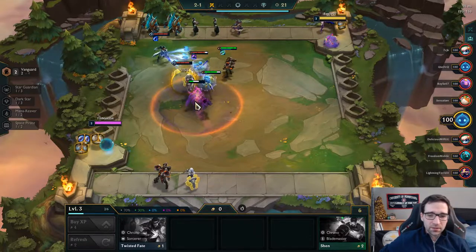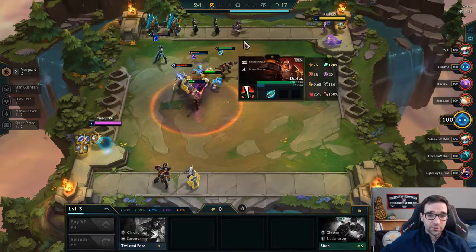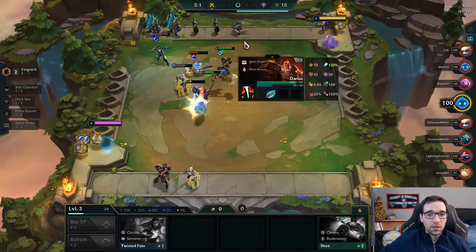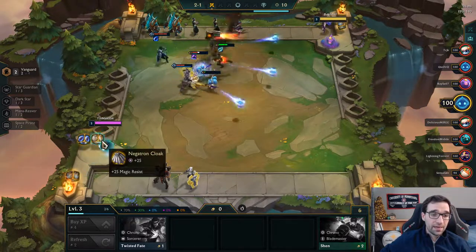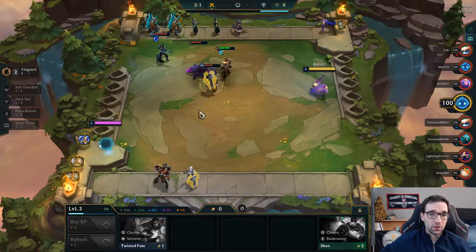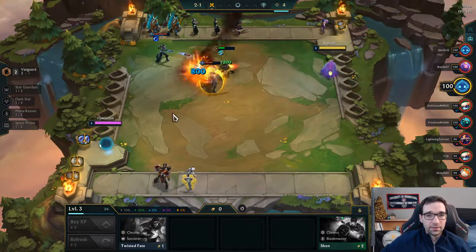For Vanguards, we obviously want Jace, we'd want like a Graves for some early Space Pirates. I think it might be possible, and if so, we would want another Chainmail for a Bramble Vest, and another Negatron Cloak for a Dragon's Claw to maybe throw on the Mordekaiser or the Jace, and maybe Darius.